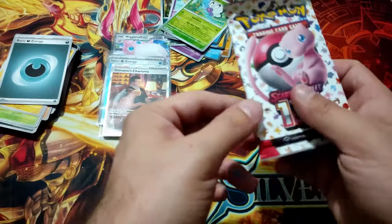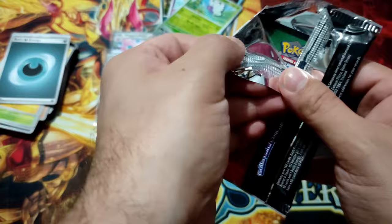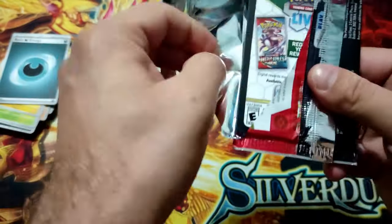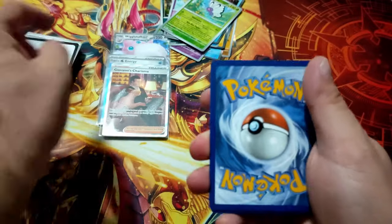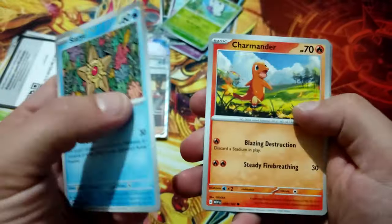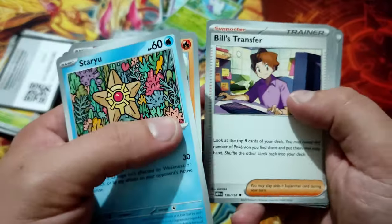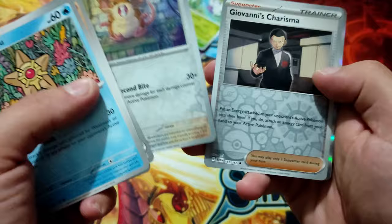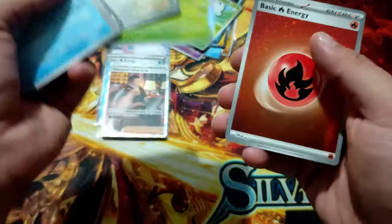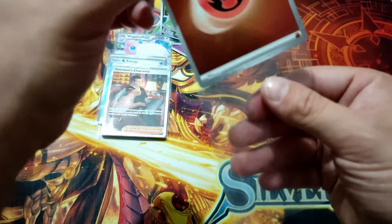Last pack magic! Charmander, Spear, Bellsprout, Pinsir, Beelisk Transfer, Golbat, Radigate, Giovanni, Charisma, and Beedrill — the energy hollow.